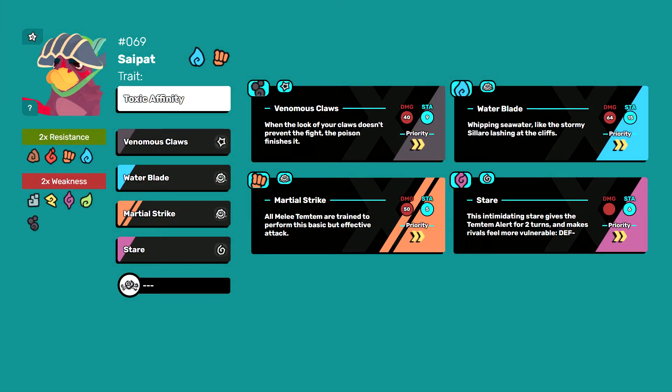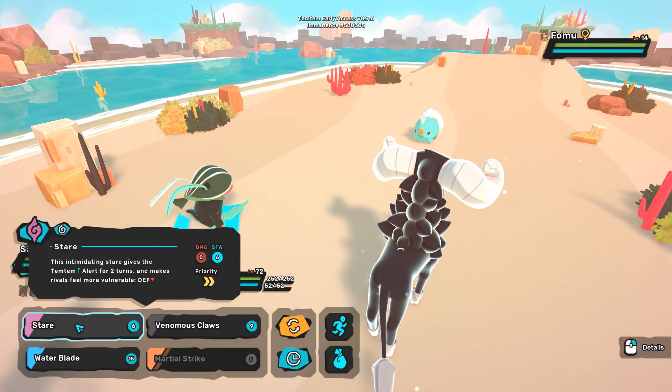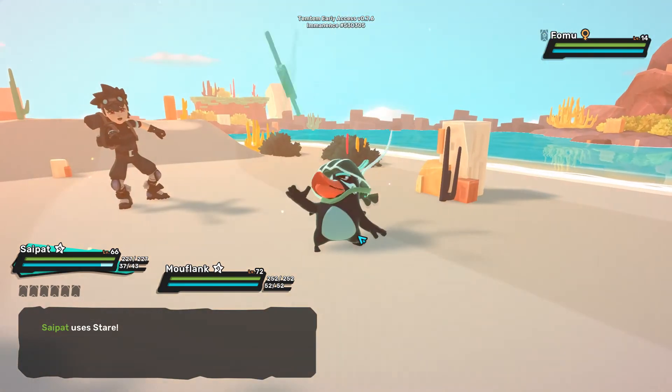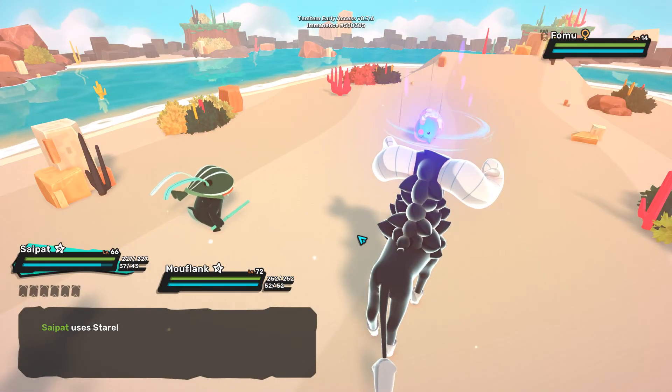In your Saipat, I recommend this moveset: Venomous Claws, main damage against water and nature. Water Blade, a STAB water move since it is water type. Martial Strike, a STAB melee move since it is melee. And finally, you can pick any other technique — here I'm using Stare, which debuffs your target with one stage of defense and makes Saipat alert for two turns.